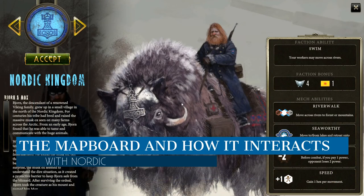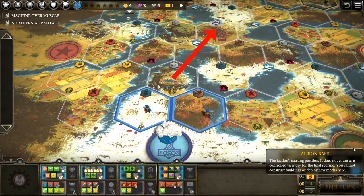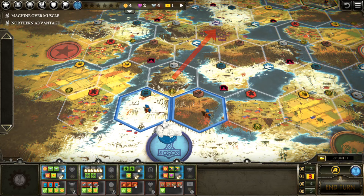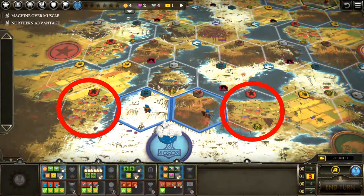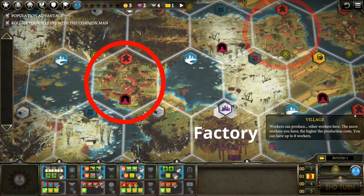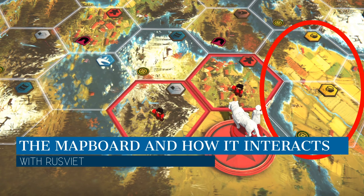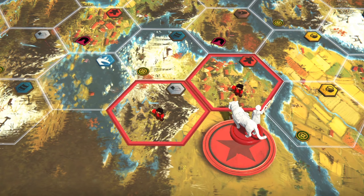Nordic has a quick two-hop from that mountain to the factory, so getting the seaworthy mech and the speed mech gets you there quickly. Every game with Nordic you have to decide which village you're going to use — which can be challenging if Albion or Rusviet is in the game. Rusviet's key spots are the village next to your base because of township and the farms north of your base because of enlists. Rusviet's biggest vulnerability is the lake to the south — a clever Polania can submerge in early, and a turn five factory Polania is terrifying because with that factory card they can hit your base the very next turn.